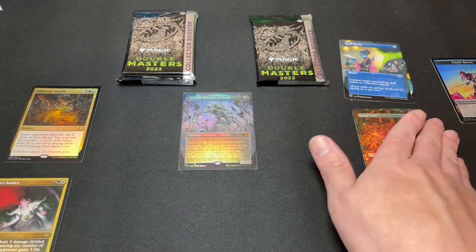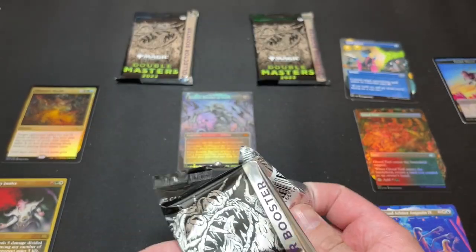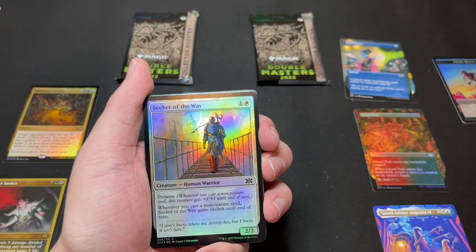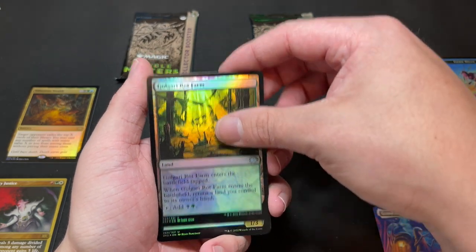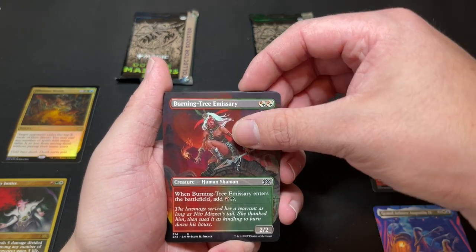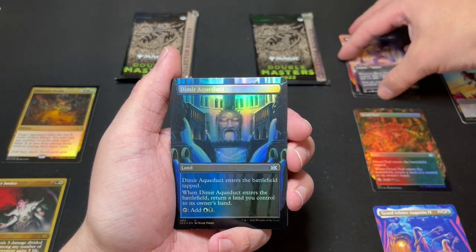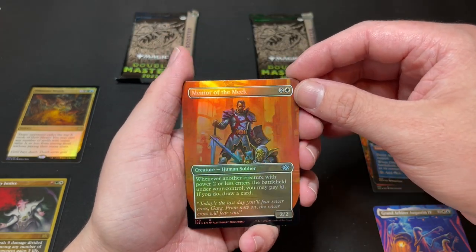Quite the pull! Three more packs to go — I think we're doing well so far. Foil Golgari Rot Farm — that's nice. We got a borderless Burning-Tree Emissary, very nice. We have a borderless Blood Artist — very nice. A foil borderless Dimir Aqueduct, love that, and a foil borderless Mentor of the Meek — also great.